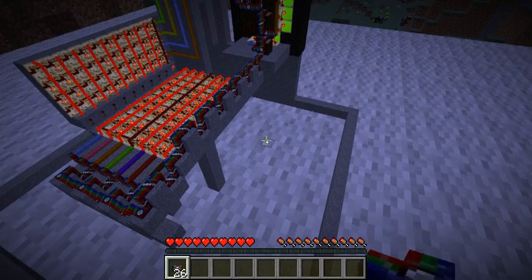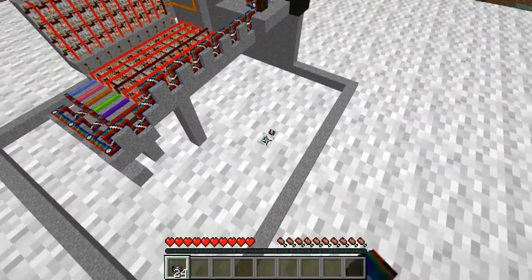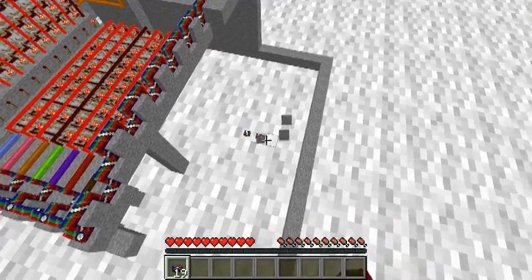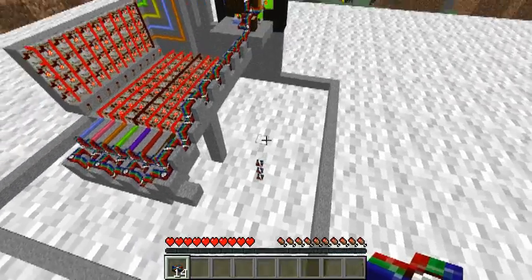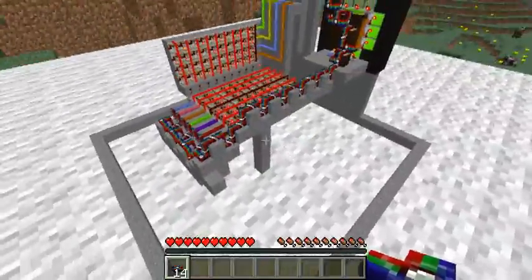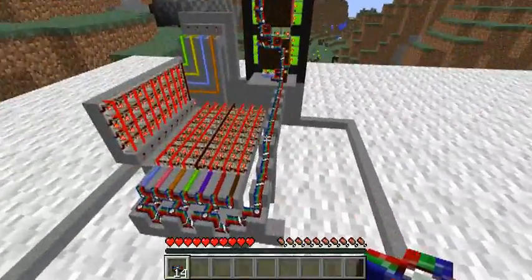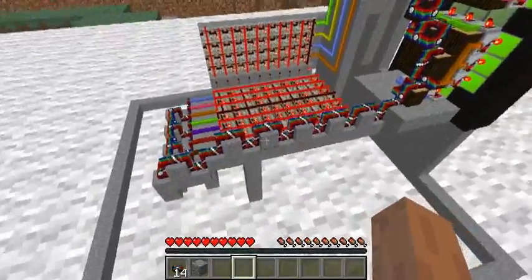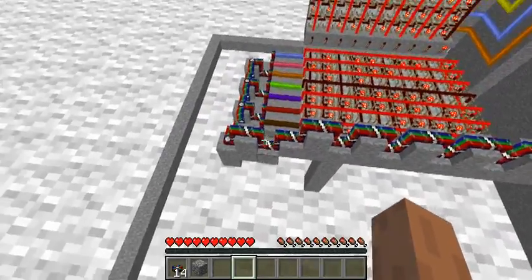Let me show you what happens. I'll make it daytime. This is bundled cable — it cannot be placed in a straight line in any direction. A weird thing about it though: you can place it on top of itself, so you can make a tower of bundled cable. The same applies to just insulated cable. These two mods really weren't meant to be compatible, at least for the time being. So the only way to get bundled cable to connect properly is to have it in some sort of setup like this — it will connect around corners.